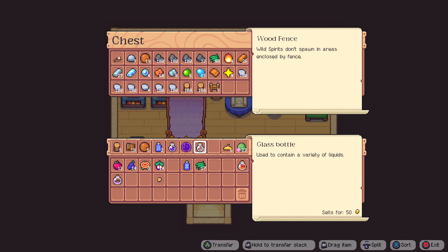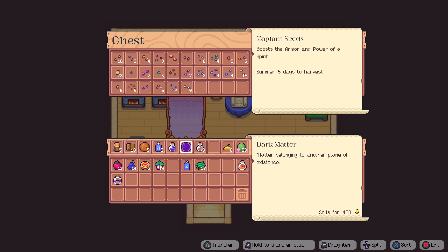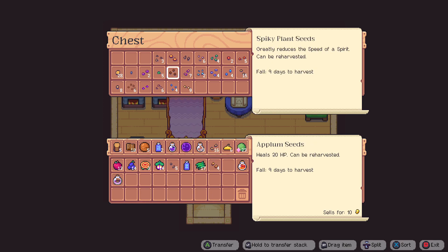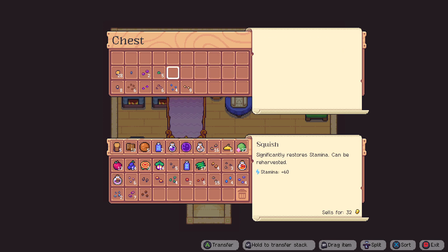I think we can just leave the coal right here. Seeds — I think I want to move them into the greenhouse, might as well just do it. I have to press the right buttons to transfer the whole stack without actually moving it. Okay, we got a bunch there.